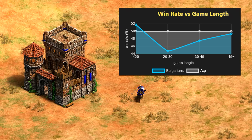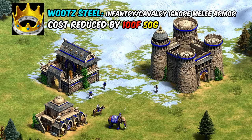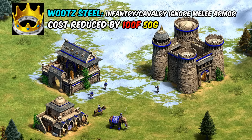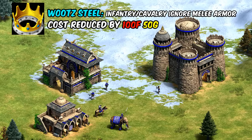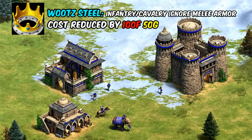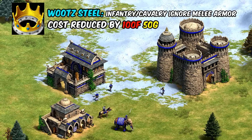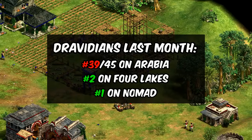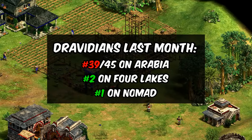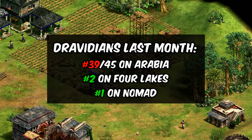Next up, for the Dravidians they're having the cost of Wootz Steel dropped. Remember, this is the tech that lets their infantry and cavalry ignore melee armor. I don't think 150 resources is going to move the needle too much, but it is a pretty key tech for them in the late game if you're going for infantry or especially the Urumi Swordsman. Dravidians are pretty weak on Arabia at the moment, but among the best civs on nomad and hybrid maps according to the stats, so it makes sense they'd be trying only very subtle changes.